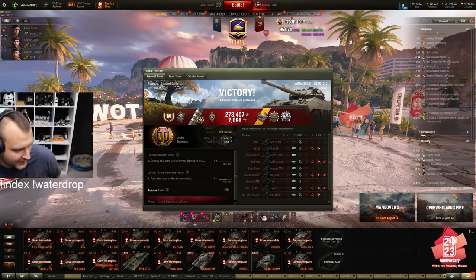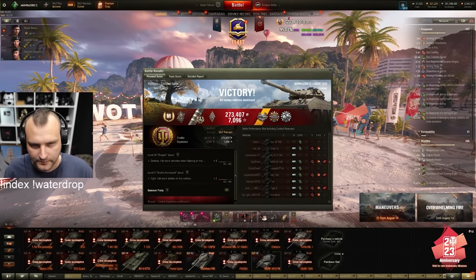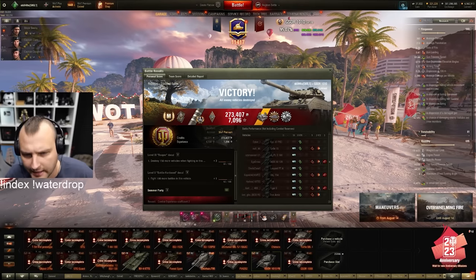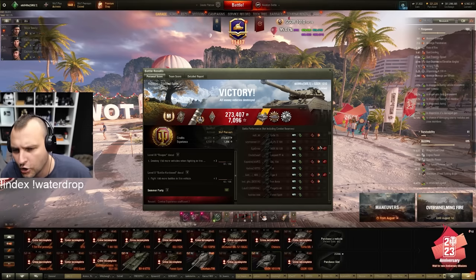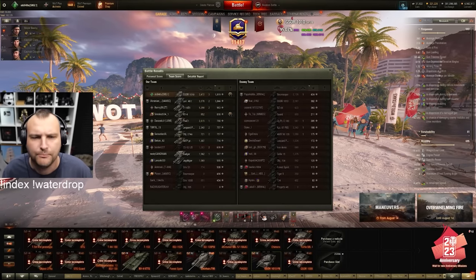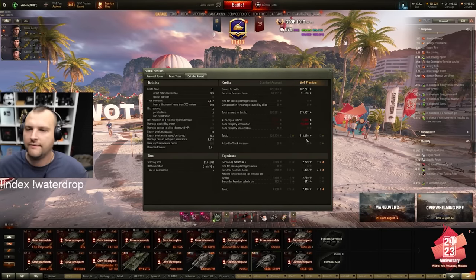Zgolum, thank you very much for 4, thank you! Let's take a second to appreciate this: Ace Tanker, third mark of excellence, Lehvaschleichos medal, Scout medal, Patrol Duty medal, 2.4 thousand damage, 8.9 thousand assisting damage, 1.8 base experience - and the best profits we ever made with this tank!